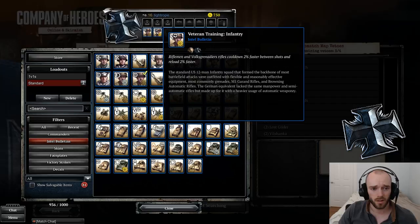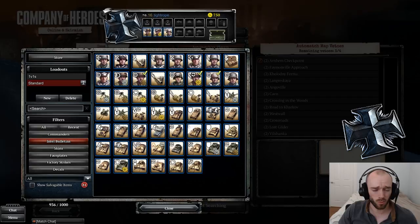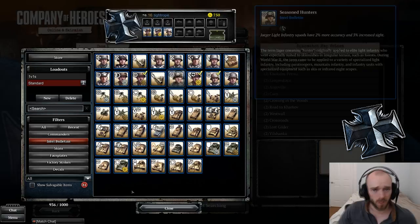My standard loadout for OKW: Obersoldaten get 3% increased accuracy, Obersoldaten 2% faster cooldown, 2% faster reload, and finally Osttruppen get 3% increased accuracy. This last slot isn't fixed — OKW honestly doesn't have that many good bulletins — so you might want to switch this out depending on your build.